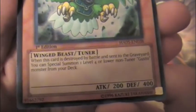And then Gusto Eagle. If this card is destroyed by battle and sent to the graveyard, you can Special Summon one level 4 or lower non-tuner Gusto monster from your deck.